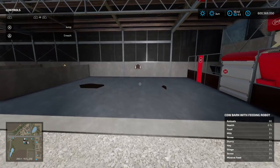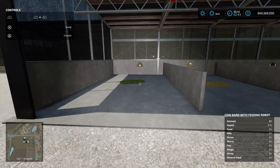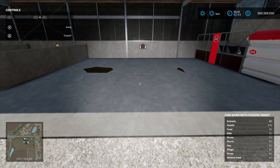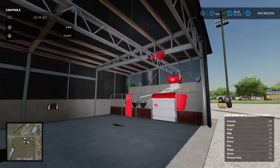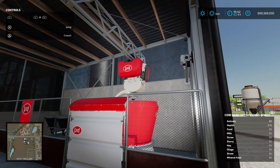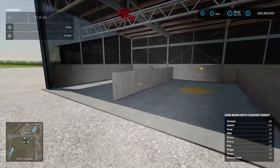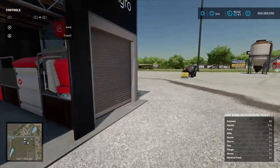It basically has a provision out the back for the different recipe items for TMR. So we've got hay, we've got straw and we've got silage - silage being the largest component, straw and hay being somewhat equal. This little grab arm in white will go across this gantry and pick up the required amounts of the different inputs to make the TMR, with the addition of mineral feed.